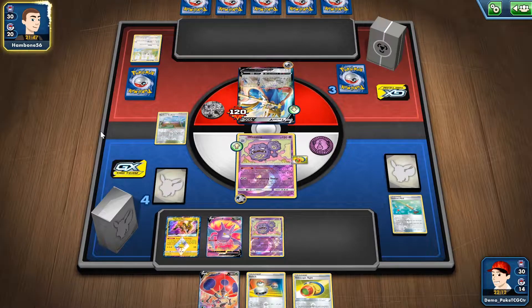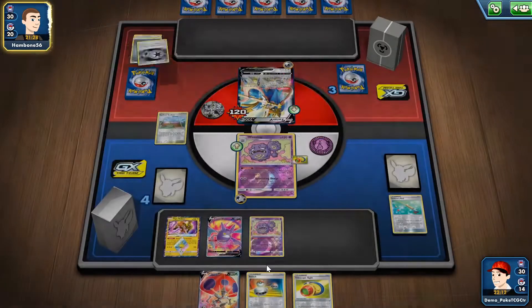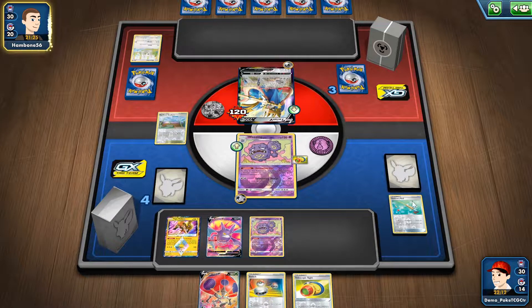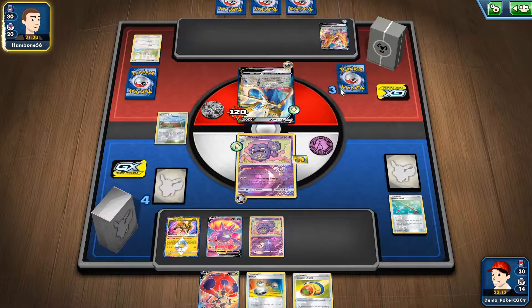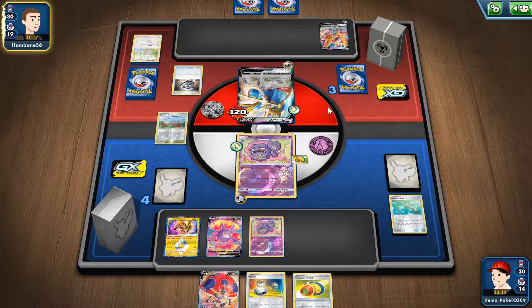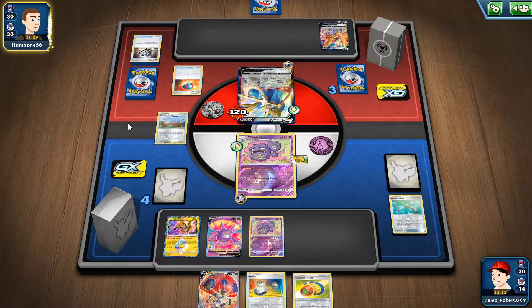Still between turns Wheezing is doing some damage at least. Maybe that Marnie wasn't too good — maybe I should have kept the Boss's Orders in my hand. He still needs four energies to power up Copperajah one more time, which is not gonna be easy. My hand looks good — there's a Zamazenta V with one energy attached and a Metal Saucer, so two energies on it if he ends the turn simply by using Intrepid Sword.